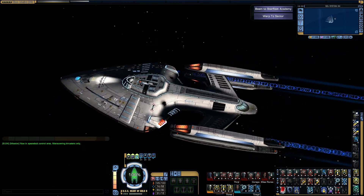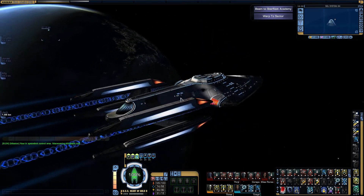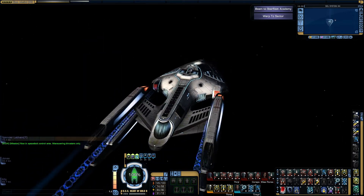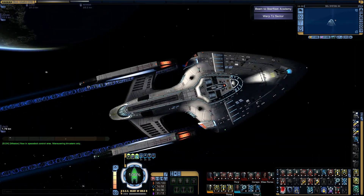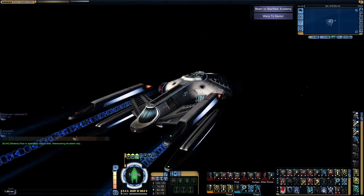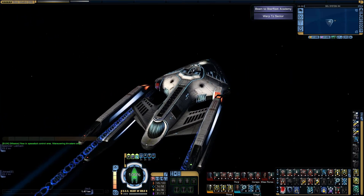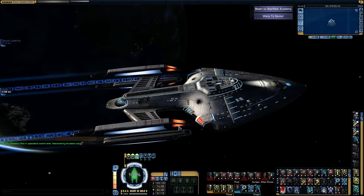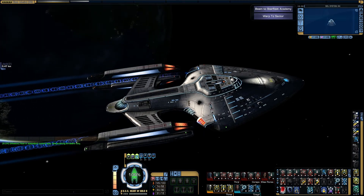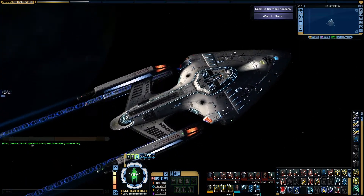Something I'd be interested to find out is where the dorsal aft beam points are. On the old Prometheus they're just sort of arbitrarily attached to the upper hull along here somewhere. On the new Prometheus, I still can't actually see a discrete beam point for them, so I'm going to assume they've just done the same thing, which would be a little disappointing. I'm hoping they've actually attached them to this little beam here, but it's quite small and not quite the right angle, so we will see about that.